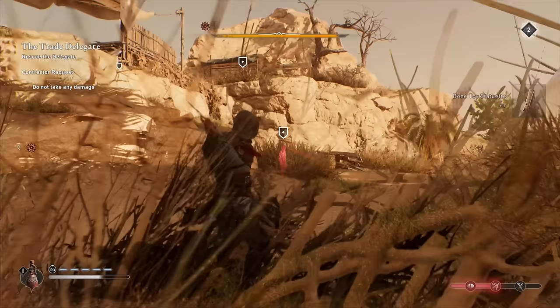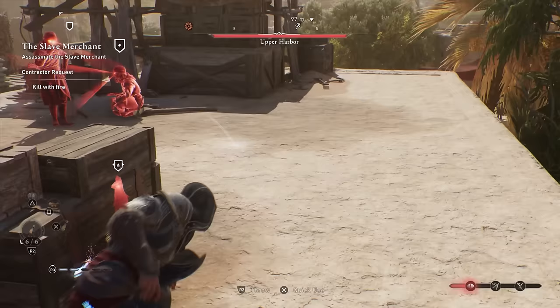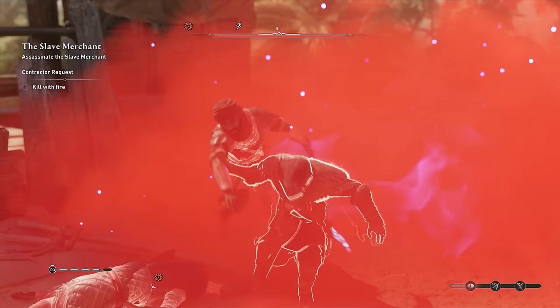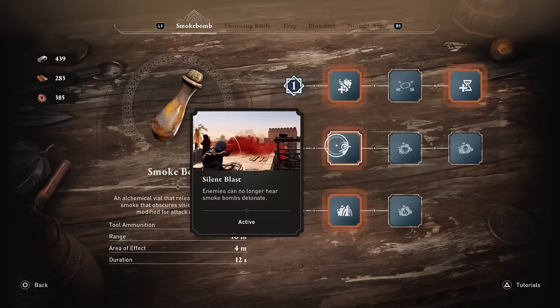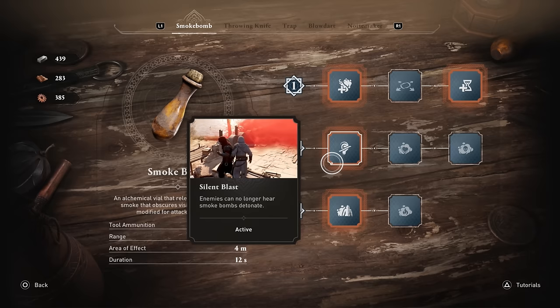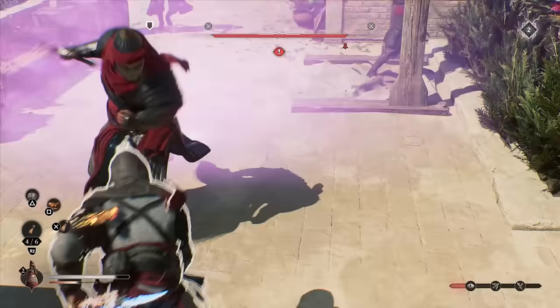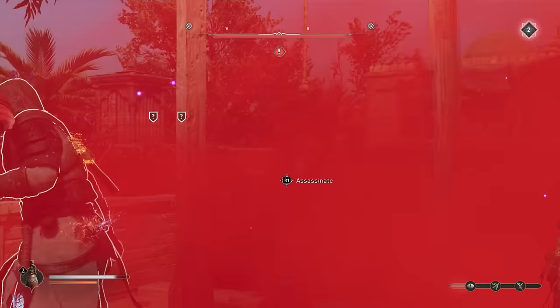Another tool I recommend unlocking right after the daggers is the smoke bomb — it's extremely overpowered and lets you assassinate an entire group of enemies before they can react. The two upgrades I recommend are Silent Blast, which prevents any reaction when you deploy the smoke bomb, and Mind Wipe, which makes enemies forget they ever spotted you, letting you immediately follow up with an assassination.